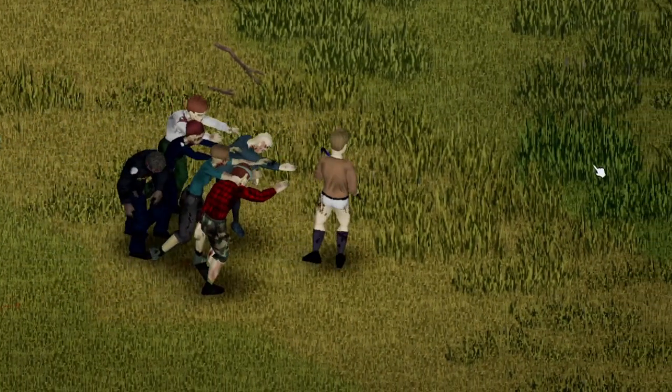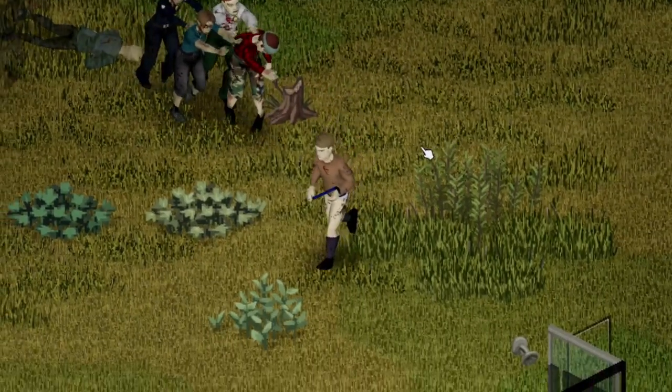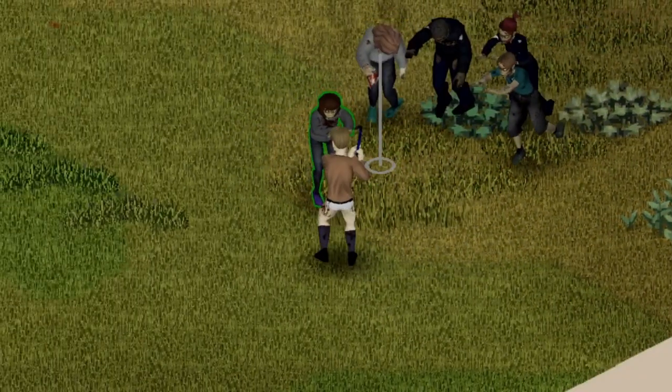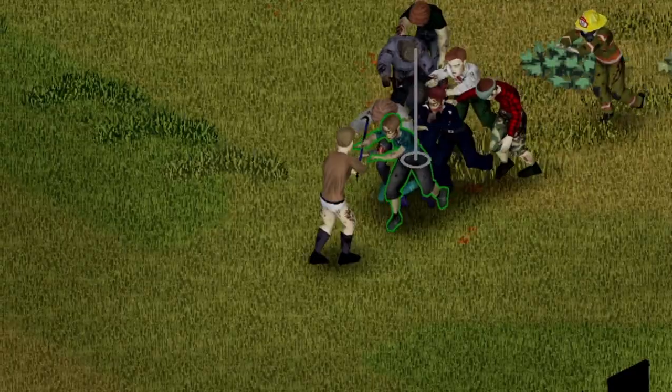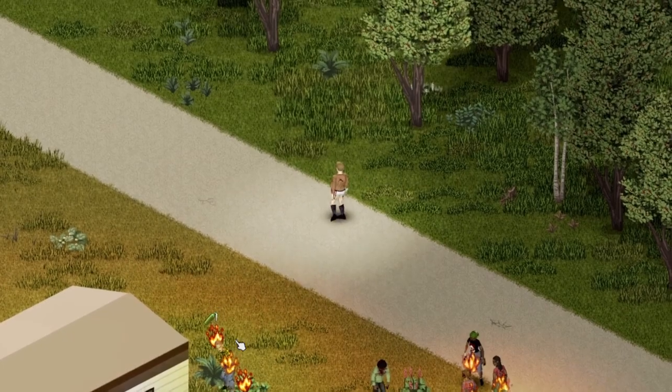And that's how you get buff in Project Zomboid — just pick some strong perks, or spawn in and start training, or do both, the choice is yours. But always remember, being strong is great and makes killing zombies a whole lot easier, but nothing is as satisfying as watching a horde burn as you throw countless molotov cocktails at them.